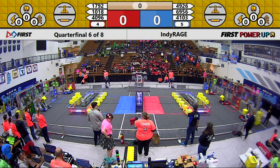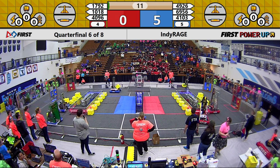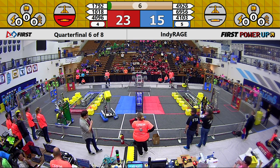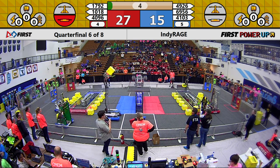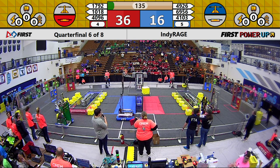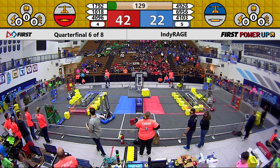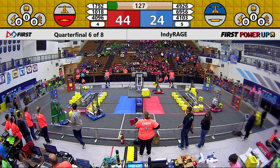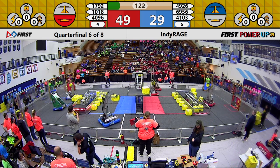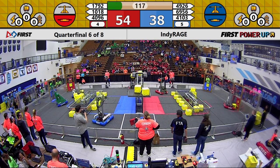Power up and our robots are off. 4103 looks like they're lining up for a cross-field scale auto, headed directly towards the red alliance. However, 1018 and 1792 are successful with two cubes for red. 4103's cross-field scale auto was also successful. Blue alliance robot 4926 is working on placing a cube on the scale for blue, while Roboros is working on placing another cube for blue — and they've got it.